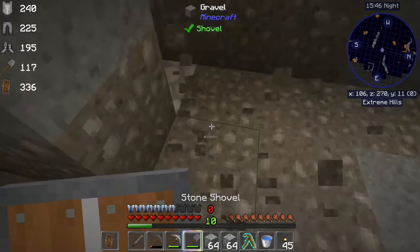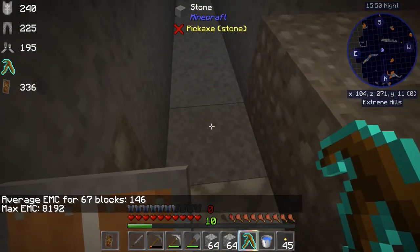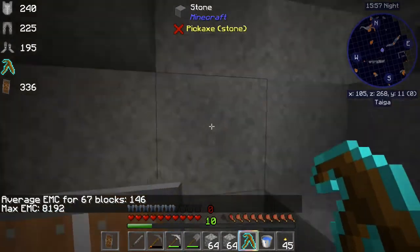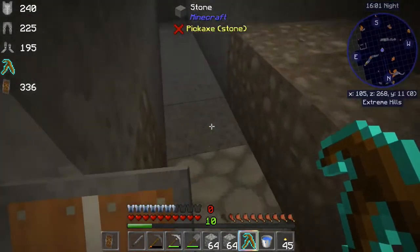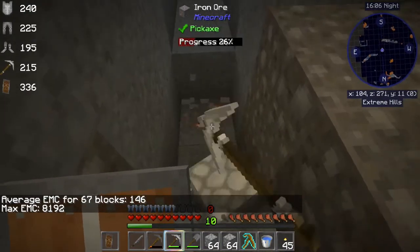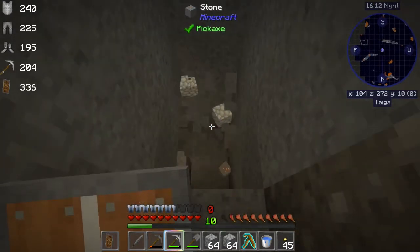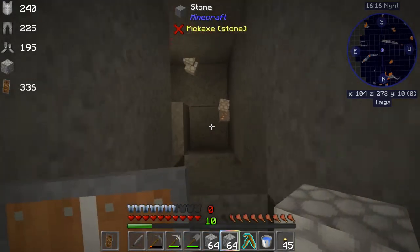So back here we saw some diamonds. The great thing about mining with Project E in this way is that you would normally only mine at level 11 to stay above the lava lake level, and you would never see the stuff below you unless you just happened upon it. With this system, we can see things below us too, so we can go right to them. Just drop down.